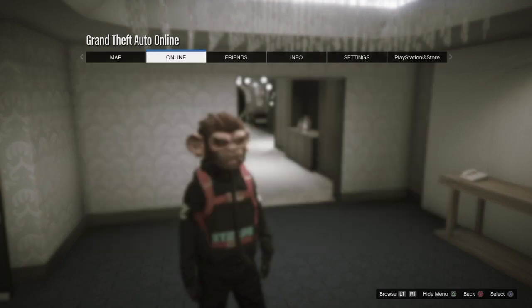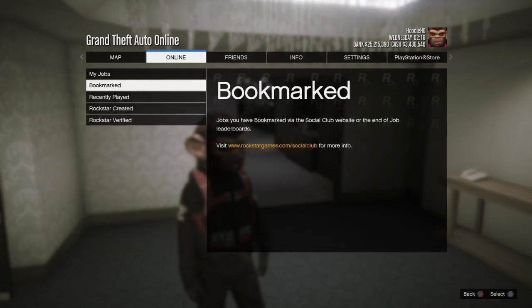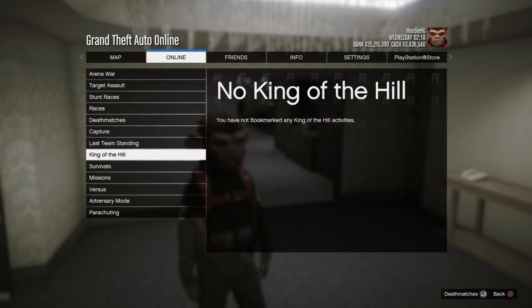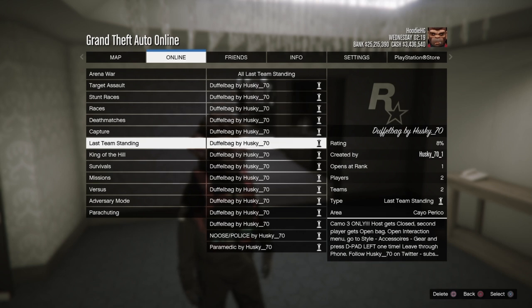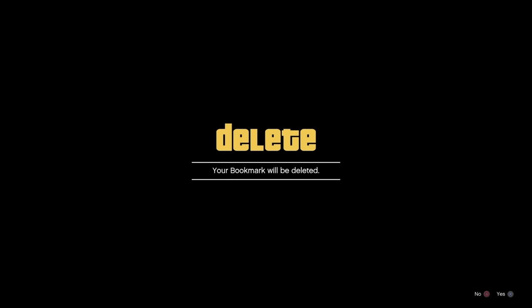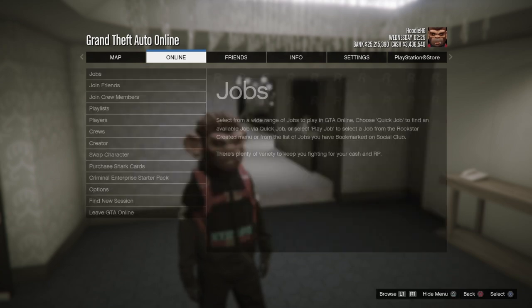If it is still not showing up, there is a chance that you may have to delete some bookmark jobs if you do have too many. So if you do have a whole lot of bookmark jobs, you may have to delete some in order for new ones to pop up. Just keep that in mind — go ahead and delete some bookmark jobs if you need to. Make sure your hide options are set to custom and it should show up on the map for you.